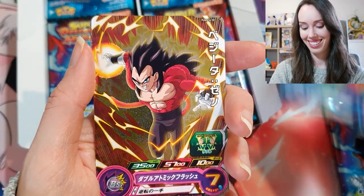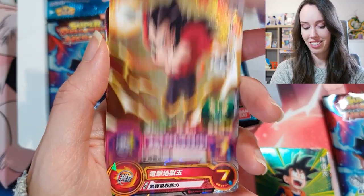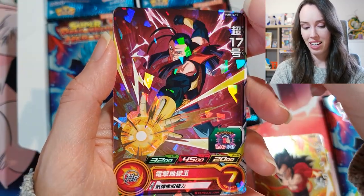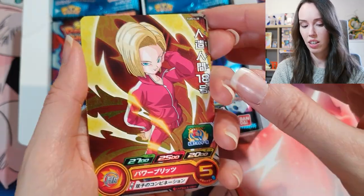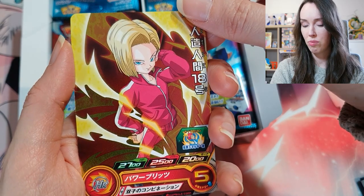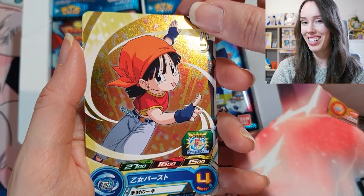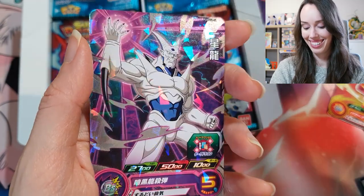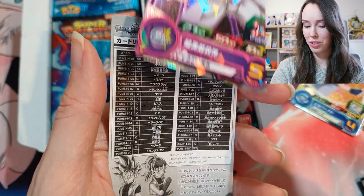We've got a cute little Goten, a SS4 Vegeta, and an Android 17 — also a rare. Next pack we have a beautiful Android 18 ready to fight in the tournament of power, a cheeky Pan, and the evil Shenron. Cool, also a rare.